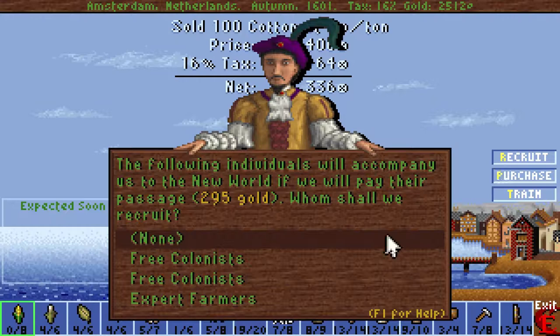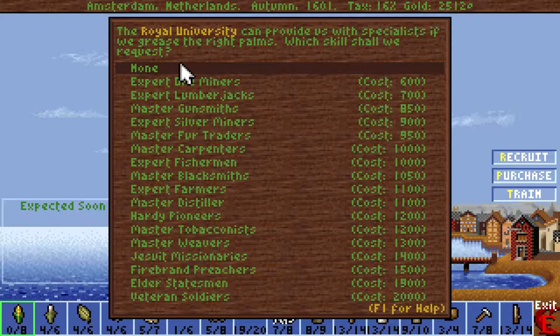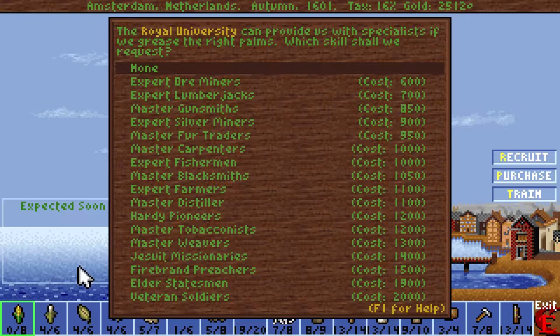Let's see, was there anything in particular that I was waiting to invest in? We have all the colonies we want for now. Do I want to train experts? They're really expensive. We kind of sort of have to start thinking about getting a proper army here. Getting a more elder statesman would also be nice, just to get all the different advisers. Do I want to go with that rather than just generic colonists?